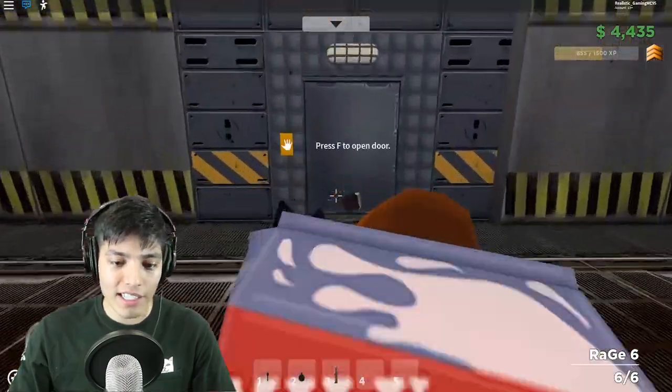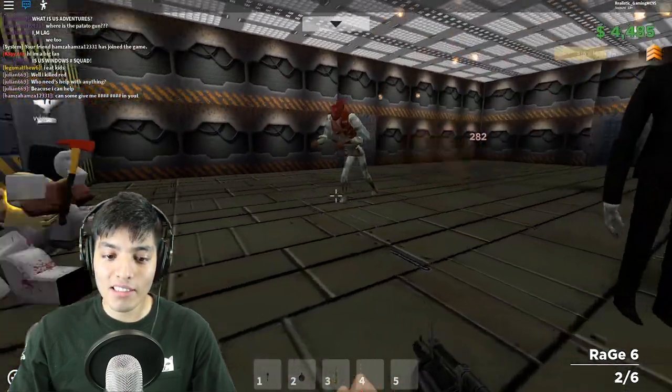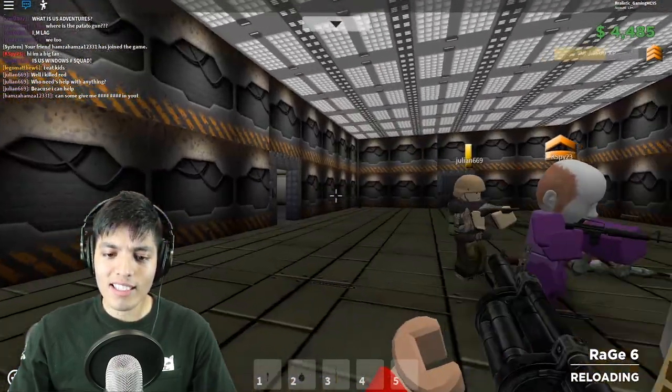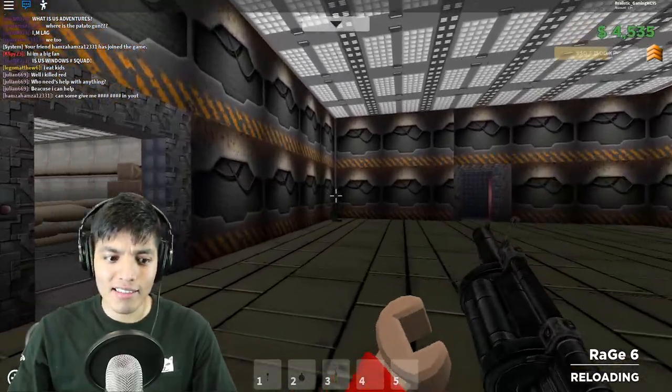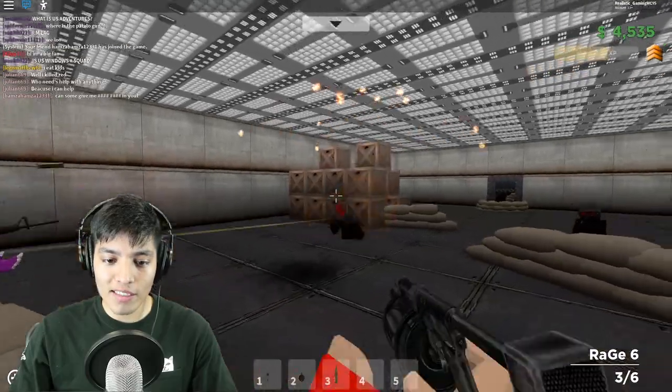There's a door right here — press F. Nice! Slenderman and Baldy are over here. Why is Slenderman over here? We saw him back there. Okay, let's go. Now there's like soldiers all over this place.